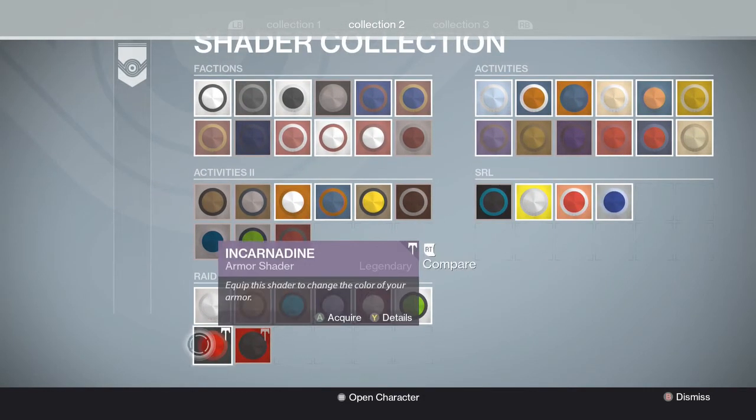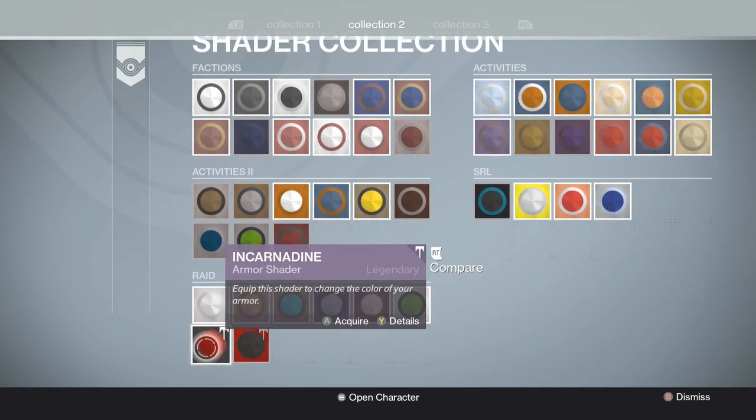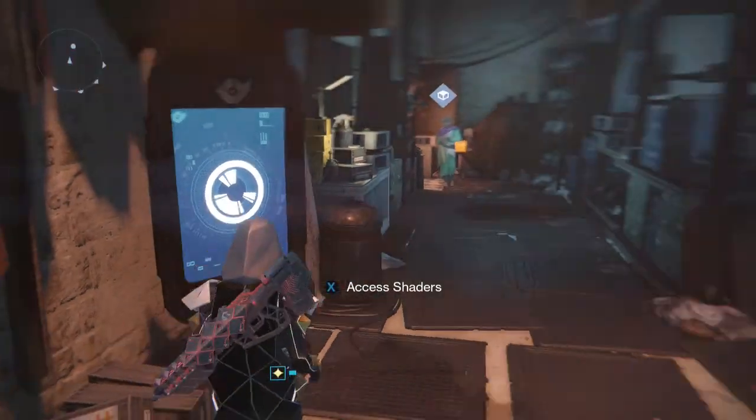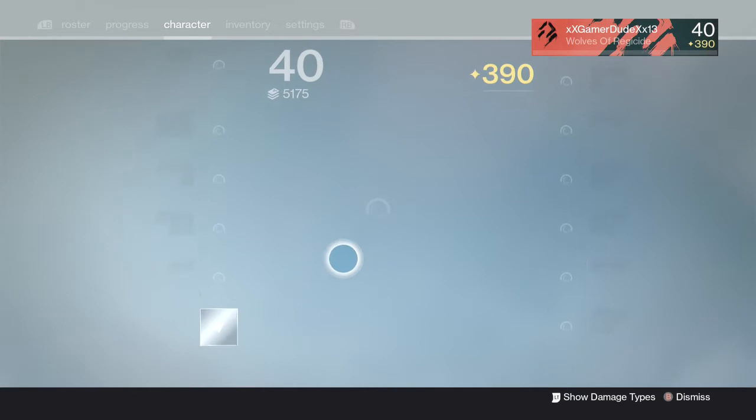I'm going to go ahead and get the Incarnadine normal raid shader right now. Same thing in the Wrath of the Machine raid — the only way you get this armor shader on normal is that you've got to get all four pieces: helmet, gauntlets, chest, and legs. Simple as that.